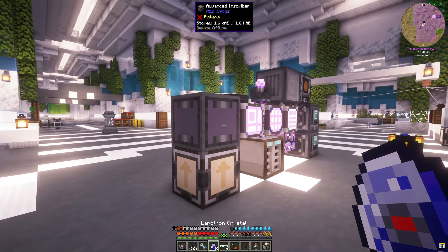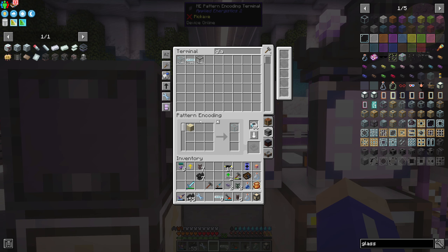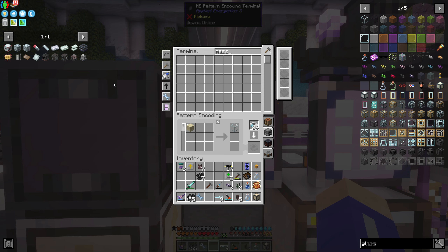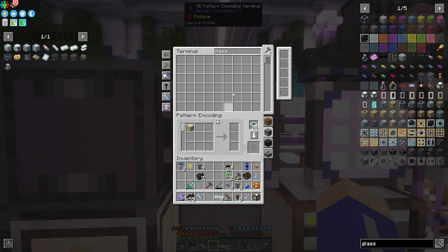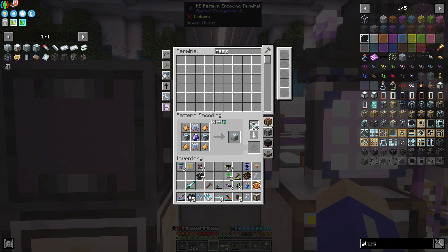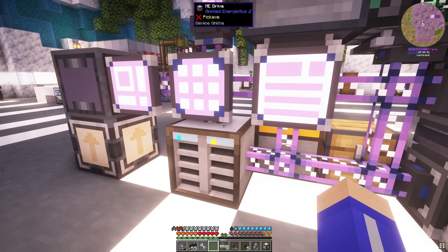I don't have a recipe for glass - we must have run out of glass. Let's go to the electric furnace - we could just do a regular smelting recipe. It's just sand. And let's get the sand - can I craft like 40 of these real quick? You can see how quickly this stuff goes - it's freaking awesome. So that's making our glass.